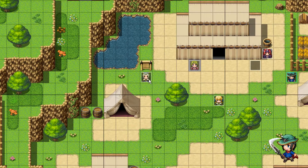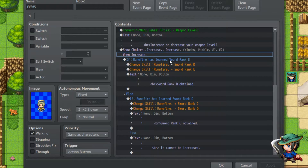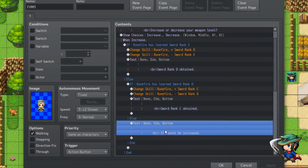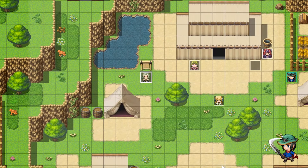Now it's time to go over the eventing! We have this priest here who's basically gonna change our weapon level. We're gonna start at weapon level E, and then we can either increase or decrease. Obviously, if you're at E you can't decrease anymore, and if you're at C you can't increase anymore in this scenario. So if Rune Fire has learned sword rank E and chooses increase, you'll get to rank D and lose sword rank E, and it'll save what you attain. If you get to C, you cannot increase anymore; same deal with decrease — if you get to E, you cannot decrease it anymore.